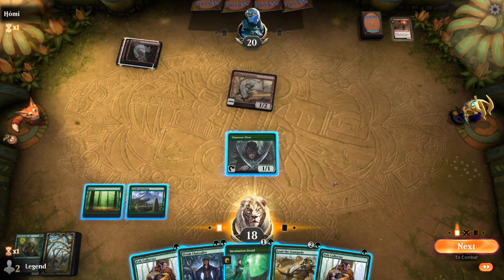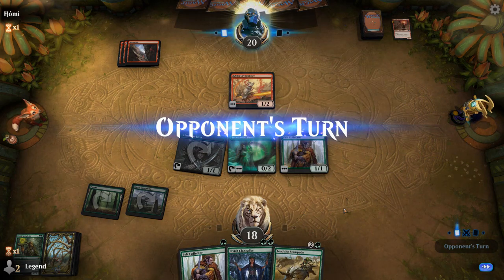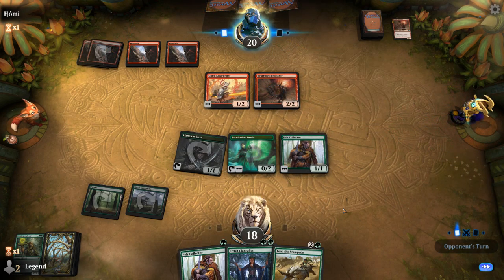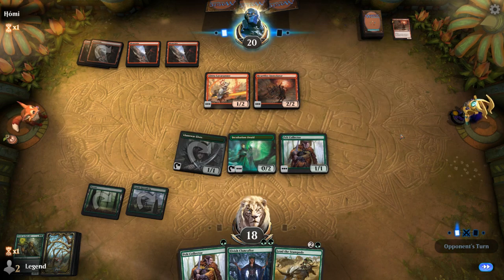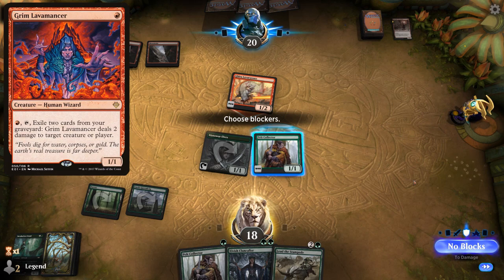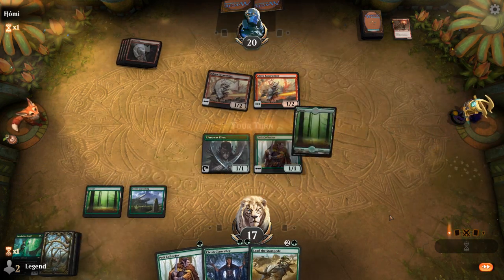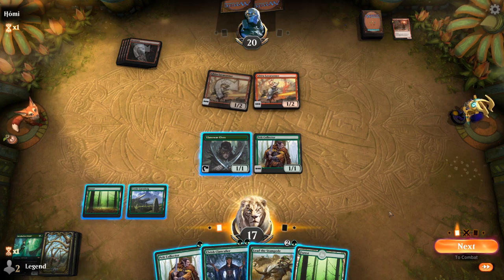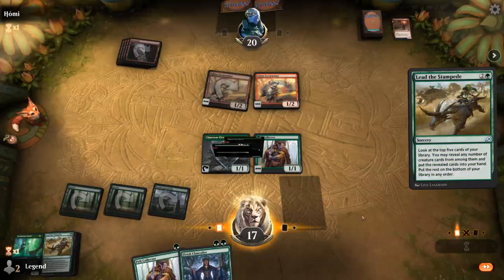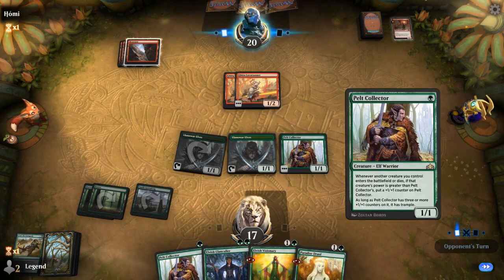I don't want to Lead the Stampede quite yet — probably just Incubation Druid plus Pelt Collector, and then maybe next turn we can Lead the Stampede. Another hard-fire emulator; it's a wizard, so our opponent is likely playing Wizard's Lightning, and the newly added Grim Lavamancer is also a wizard and a great addition for red burn decks. Then it might be time to Lead the Stampede. Next turn we can go Pelt Collector into Paradise Druid to give it a +1/+1 counter.